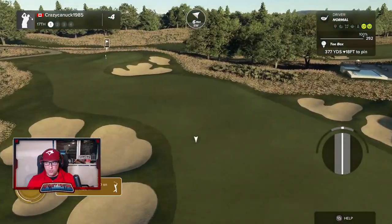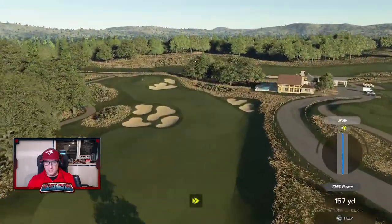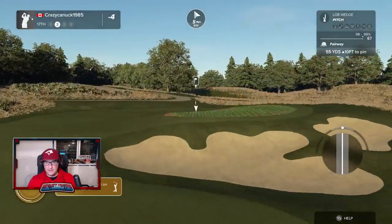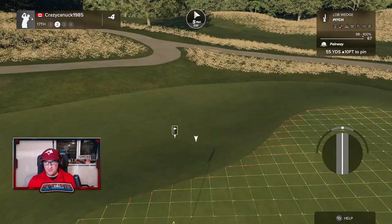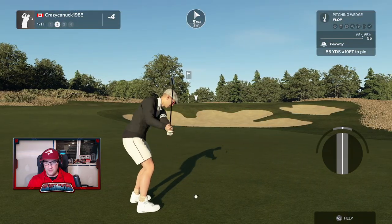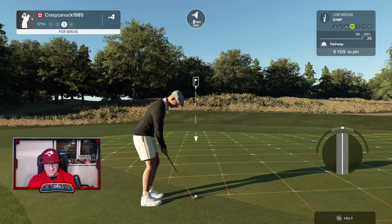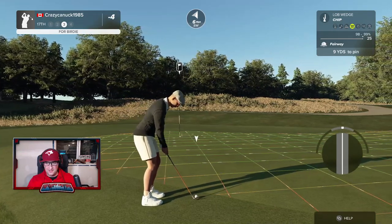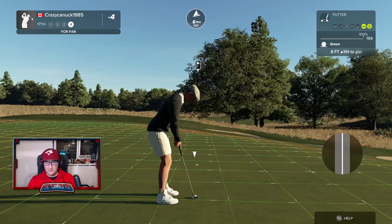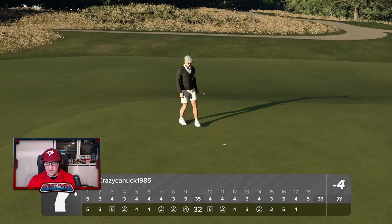17 — another short-ish par four. I think we can take it over those bunkers. I love the tee shot here — really nice sight lines. That is where we want to be. Tricky little pitch — I think we might try to flop it because there's not a lot of room to work with. What a terrible shot. Can't even make the green there. Bit of an ugly hole there after a good drive, but we're in.